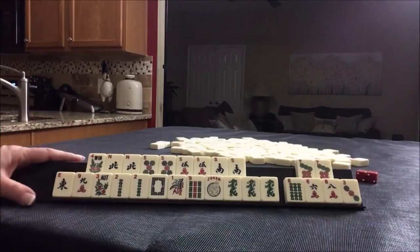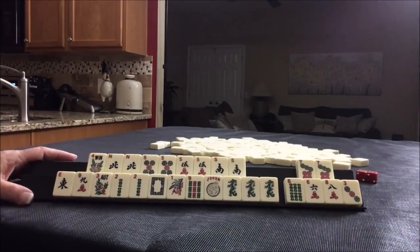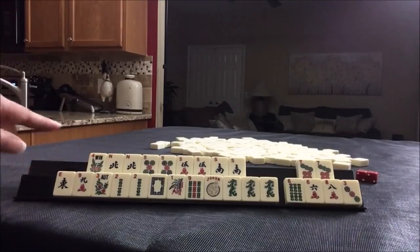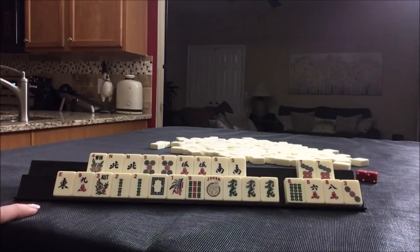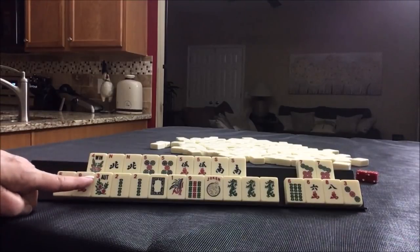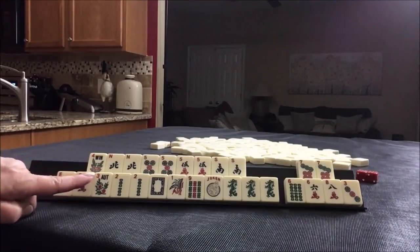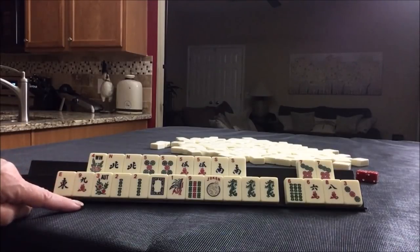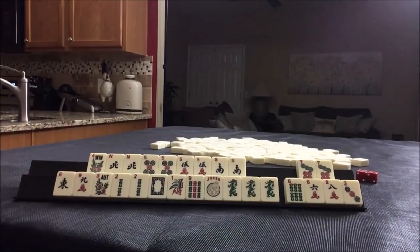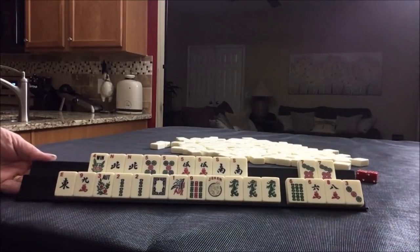That's how I would do this. If you would do something differently with these tiles, write 'pull one' and what you would do here. North and south with fives, year — that's what I would do. Okay, we're going to go to the next one now.